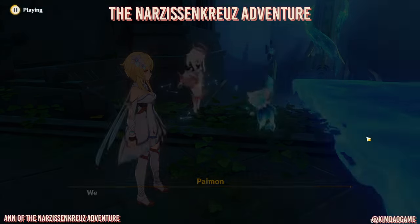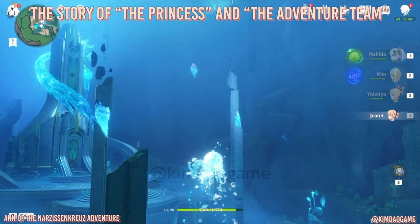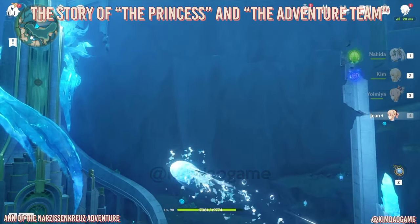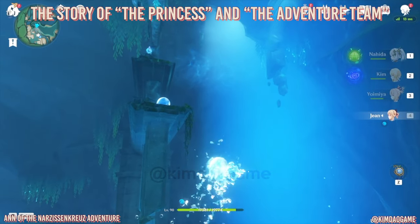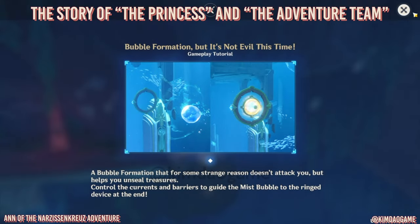Once you've defeated it, we're going to have some dialogue and then a luxurious chest will spawn - grab that. That is the end of the first part of the quest. For part two, we're going to jump into this bubble and it's going to transport you, grabbing a hydrocolis on the way. Then it's going to bring you to the surface where there is a puzzle.